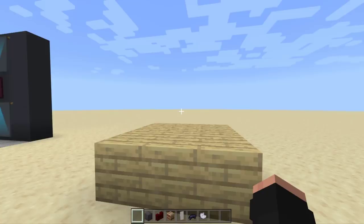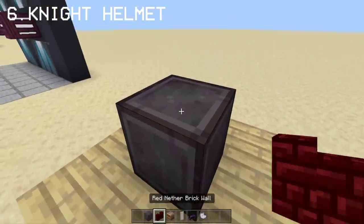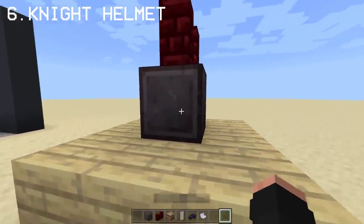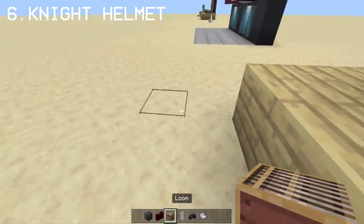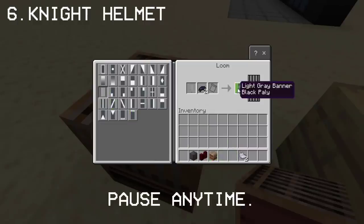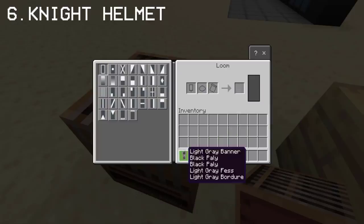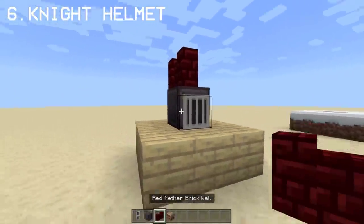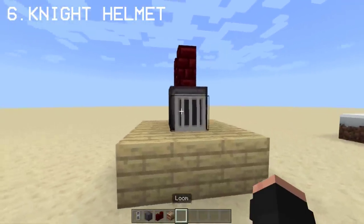For our next one, we're gonna make a knight helmet using a block of netherite and a red nether brick wall. Very expensive block for a helmet, isn't it? For the face shield, we're gonna be using banners. You may pause the video anytime. Place the banners in the front and you got this very expensive looking knight helmet in Minecraft.